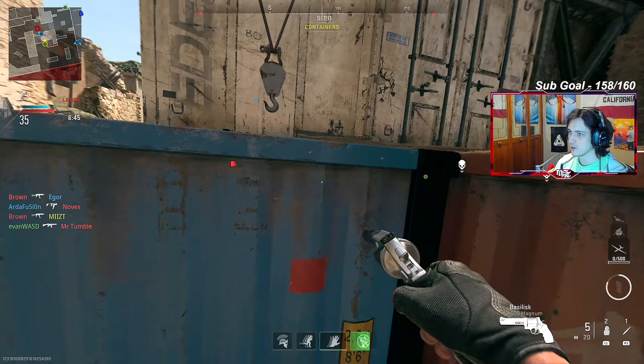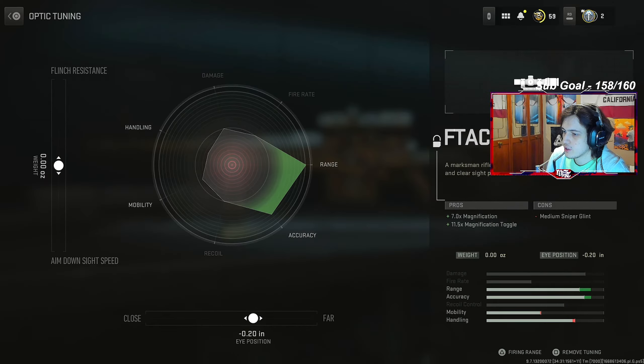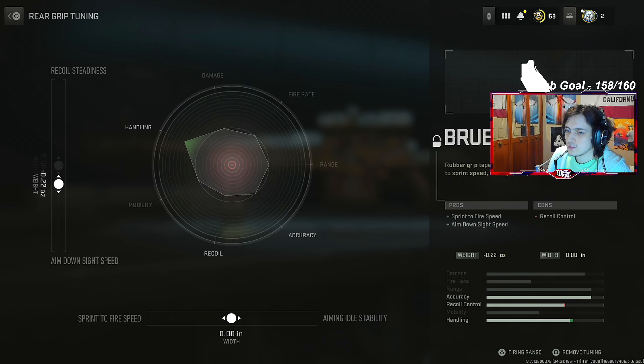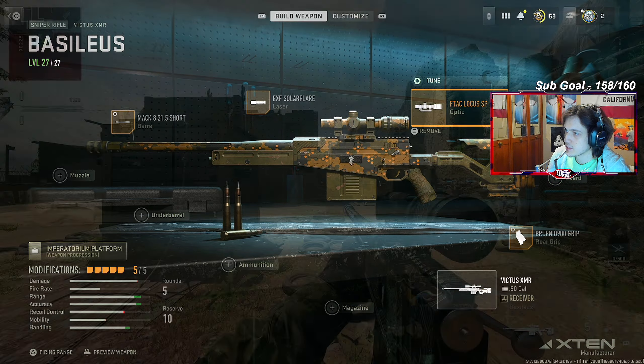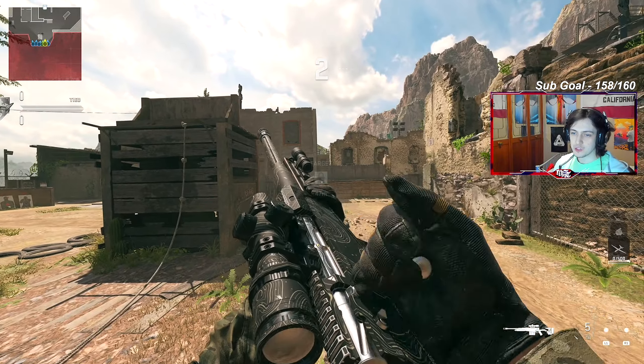All right, what I'm going to do now is back out, get into a game, and we'll go from there. Aiming out of stability, ADS speed — let's max this out. The grip — do that on the ADS, bit of sprint to fire, why not. I can tune the barrel too: recoil steadiness and ADS speed. The damage is so high anyway. This will probably be the best setup right here — minus the laser you can't tune. So this is the fully tuned version of the gun. Let's see how it goes — let's close it out with a banger.